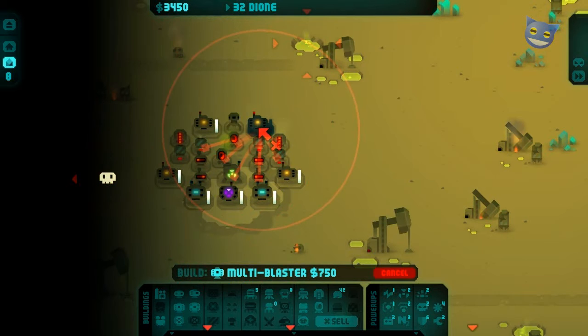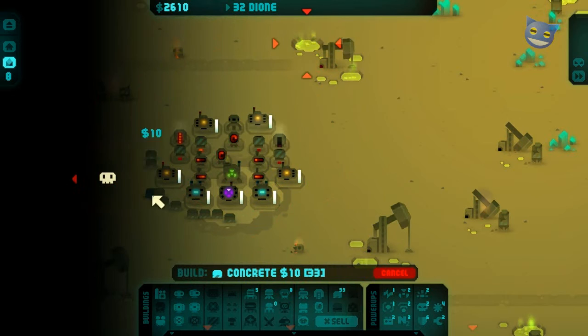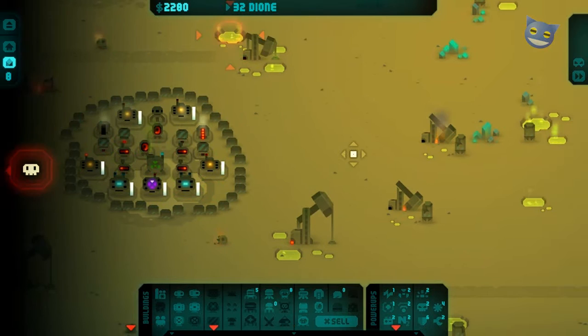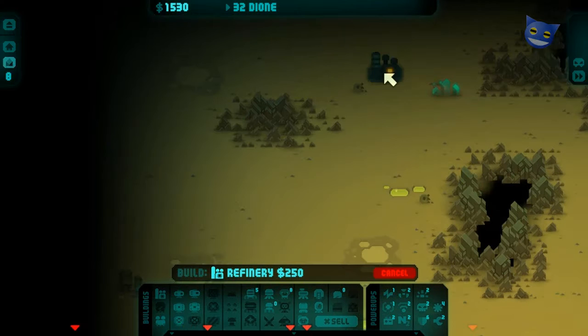Why won't that sit there? I have to knock it up one notch. It's a little bit uneven but never mind. And then we're going to circle it off with concrete. That's all of our concrete bollards. The next thing I'm going to do is plant down one blaster there and then we're going to start dropping down some refineries.